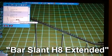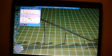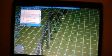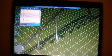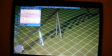After you do that, what you need to do is come over to your Bar Slant H8 Extended, click on it, select the same color — supports look best in gray, so I would recommend gray. Line it up with the support and raise it up to the appropriate height. This is only for straight-away supports; we'll get to curves and corkscrews in a few minutes.